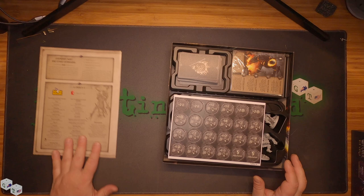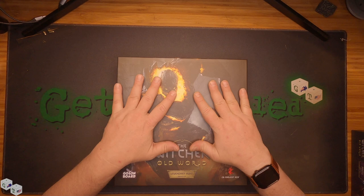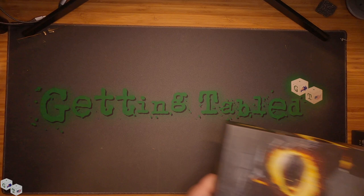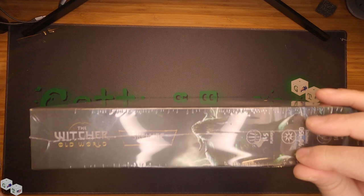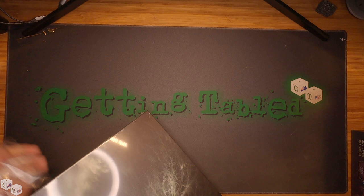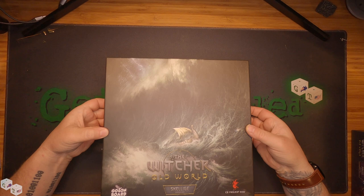I can understand why they chose not to make a plastic cover for this — it's pretty easy to keep those contained. But just the overall uniformity with everything — having a plastic cover to hold the minis in place would have been nice to see. Then our final box in the expansions, the Skellige. Looking at this, it looks like this is a map expansion to add more real estate, so to speak. And ships — so you can go sailing.